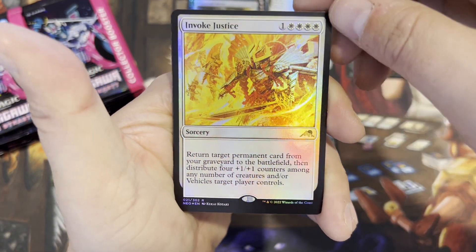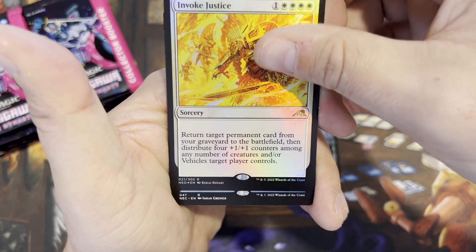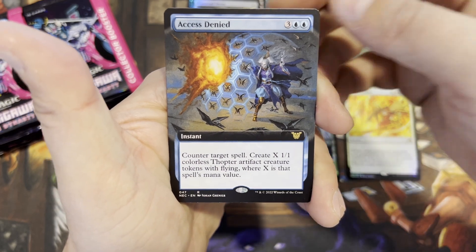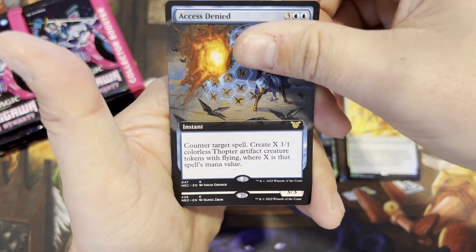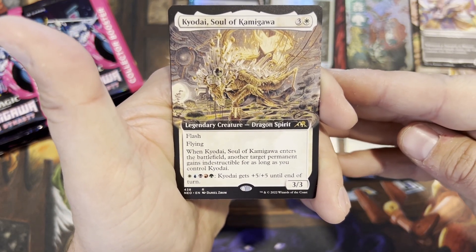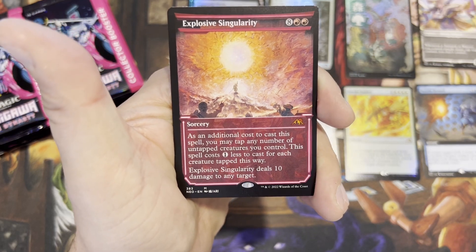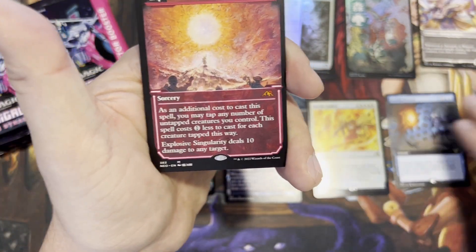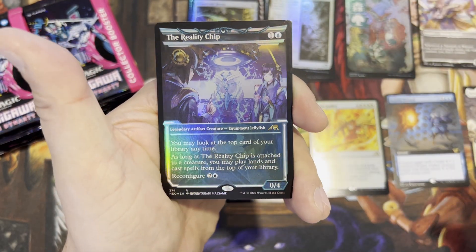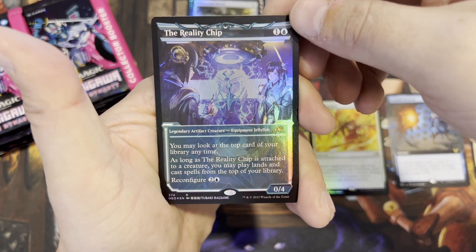Invoke Justice — return target permanent card from your graveyard to the battlefield and distribute four +1/+1 counters among any number of creatures or vehicles target player controls. Commander card! Access Denied — extended art, it's a counterspell. Koyodai, Soul of Kamigawa — dragon spirit, 3/3 with flash and flying. Oh, we got a mythic — Explosive Singularity! First mythic of the box. And then a foil rare — The Reality Chip. Great card: look at the top card of your library anytime as long as it's attached to a creature; you may play lands and cast spells from the top of your library.